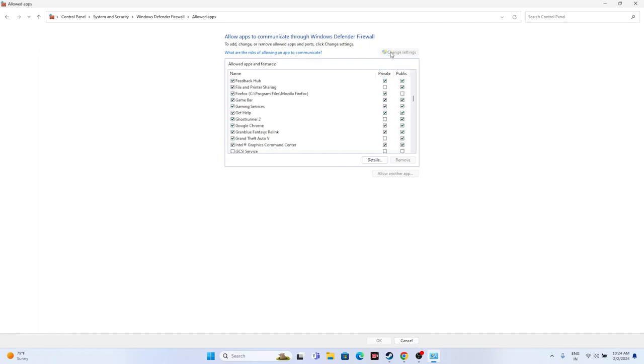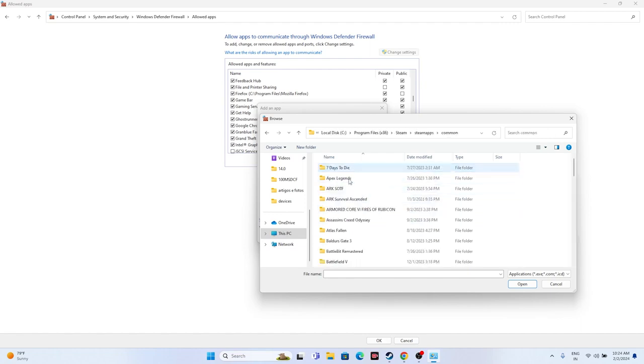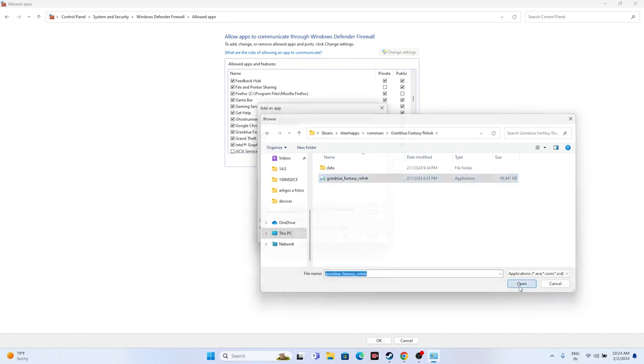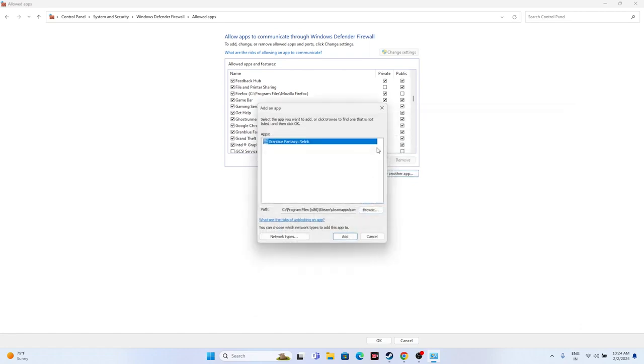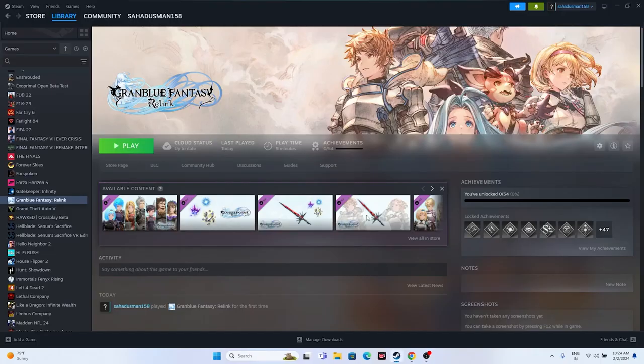If the game is not listed, click 'Change Settings', then 'Allow another app', then Browse. Navigate to This PC > Local Disk C > Program Files (x86) > Steam > steamapps > common > Granblue Fantasy Relink, select the game executable, and add it. Make sure both Private and Public are checked, then close everything and try launching the game.